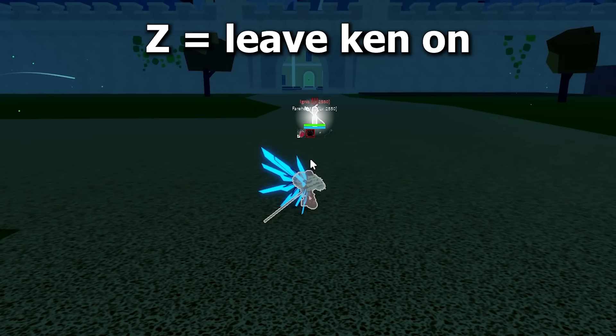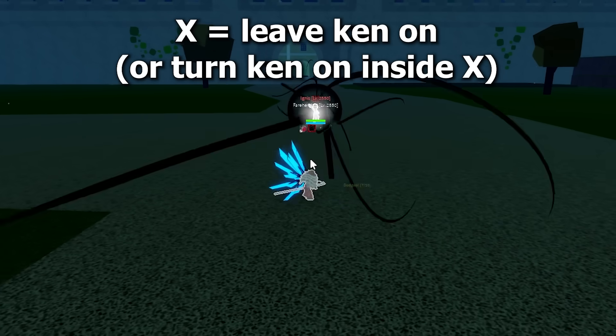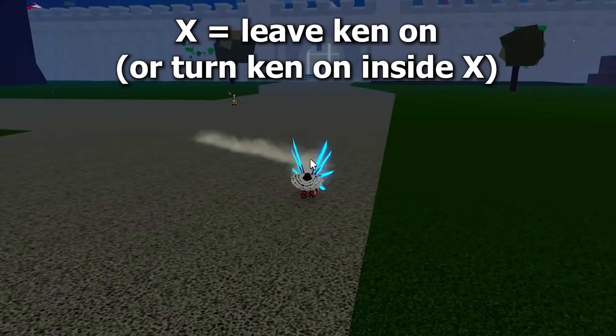Dark: you can Kentrick the Z move by leaving your Ken on. This is the same for X. Combo example.